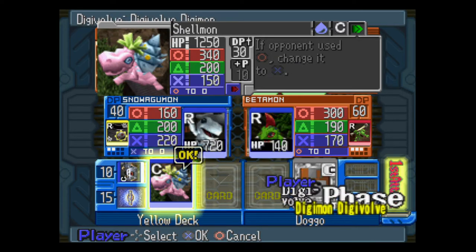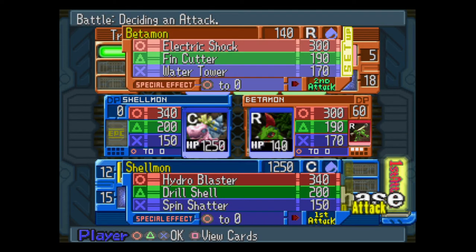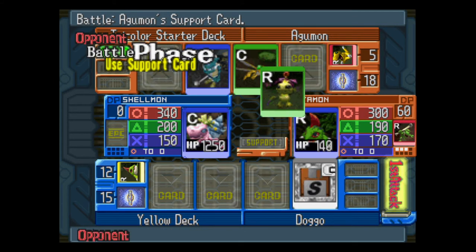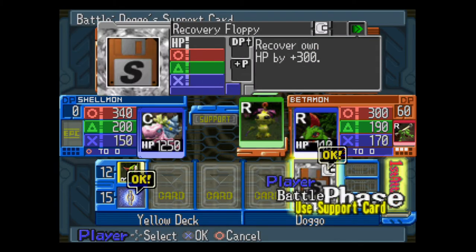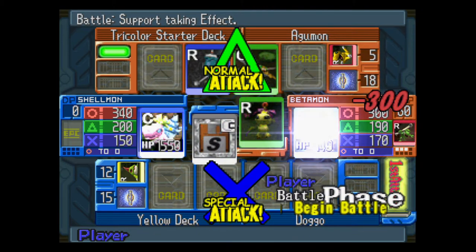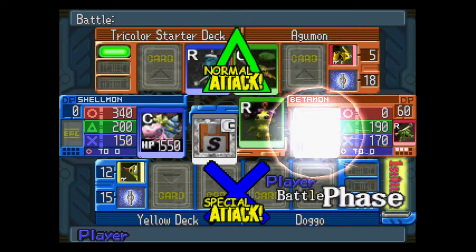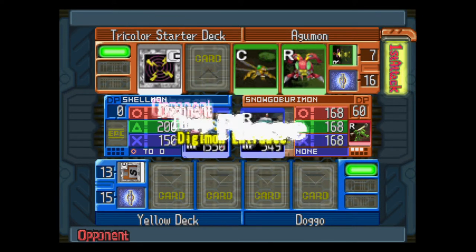So we're going to do that. If opponent uses circle, change attacks. Now we have Shellmon, our mighty Koopa. We'll just give him even more HP, because you can never have too much. Misfire. Poundmon doesn't do anything. However, now that we have this giant Hulk...